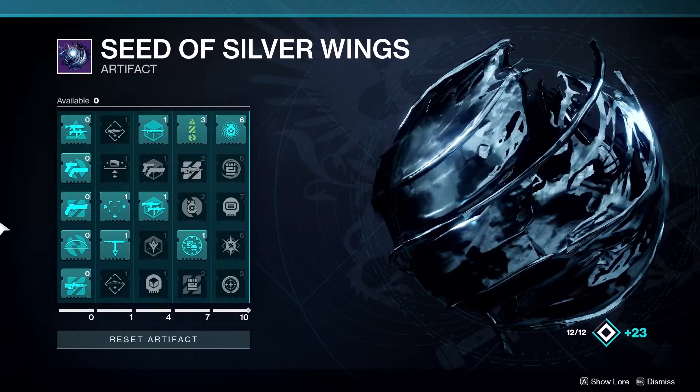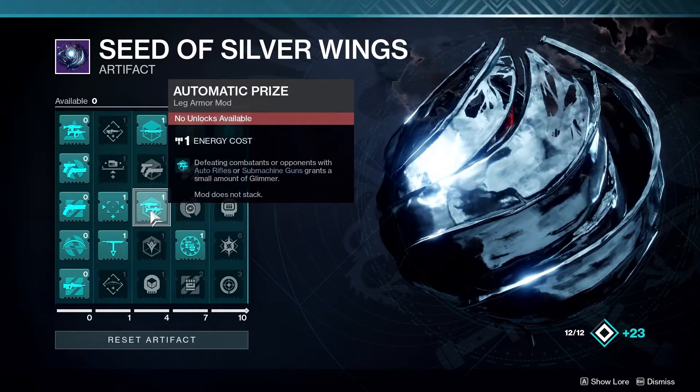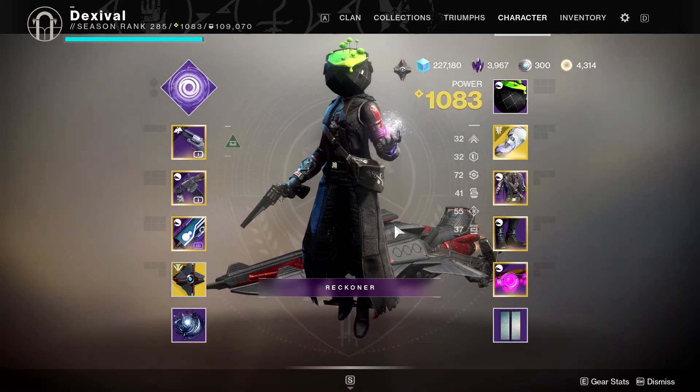With this farm, you can farm a bunch of Glimmer using the artifact. Grab one of the mods that gives you Glimmer for getting kills with a specific weapon type, and then equip that on the item.